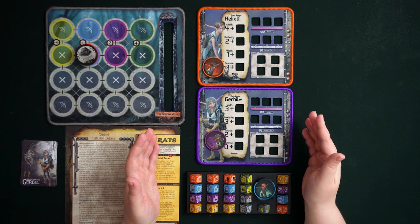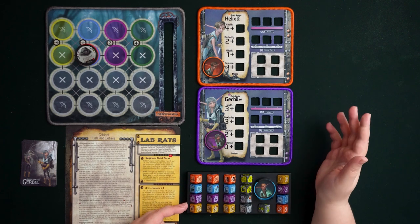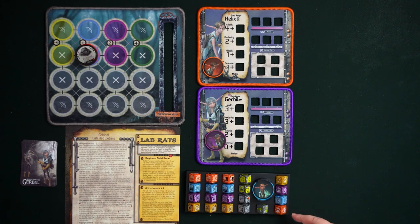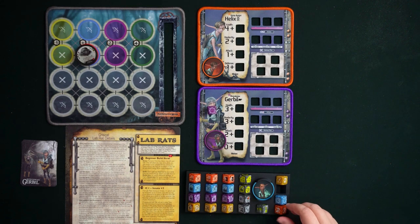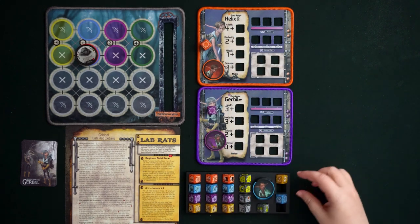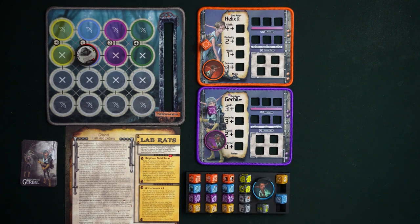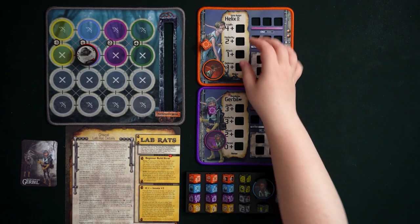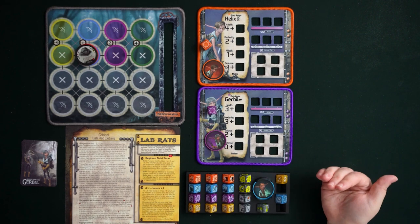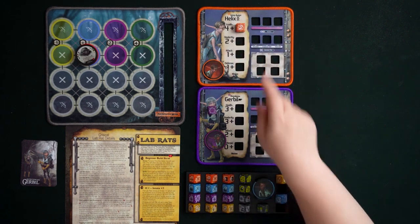There's a difference between dice you can train and stat dice that become accessible as more Lab Rats are added. You can train any of their profession dice, but you only have access to stat dice that match the Lab Rats currently in play. For example, with Helix and Gerbil, you have Helix's and Gerbil's stat dice, but not Flan's or Slink's — and won't until you bring them in via the backup plan.